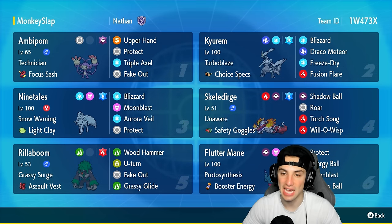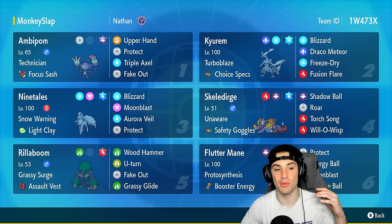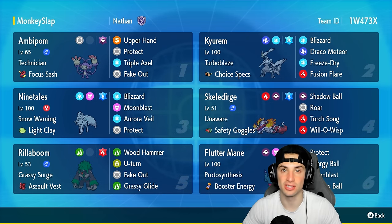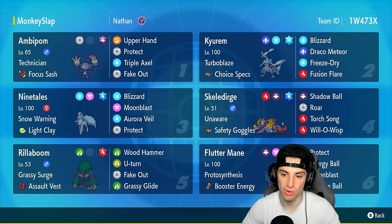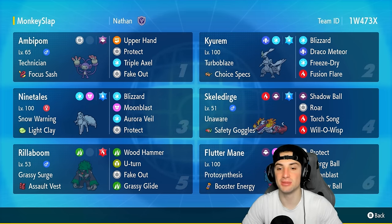Draco Meteor, Freeze-Dry, and Fusion Flare. Alolan Ninetales is going to be our weather setter and our Aurora Veil setter. Everybody knows how strong Aurora Veil is, so if we can get Ninetales on the field we're going to set that Aurora Veil and help bulk up the rest of the squad. Our final three Pokemon on today's team feature Skeledirge, Fluttermane, and Rillaboom.